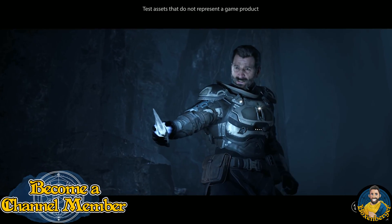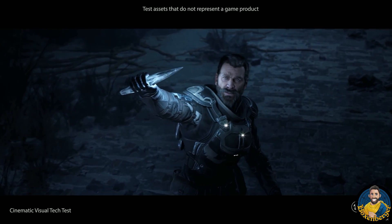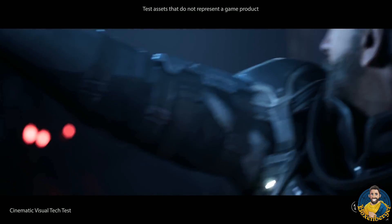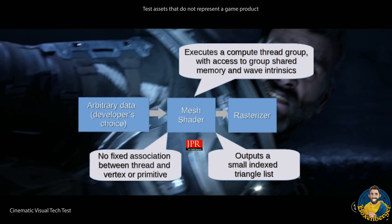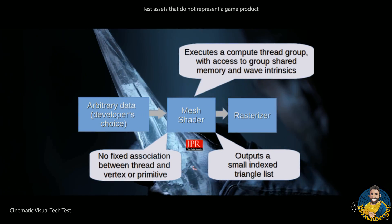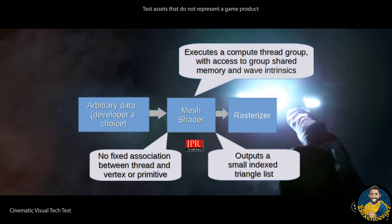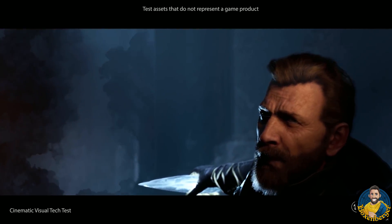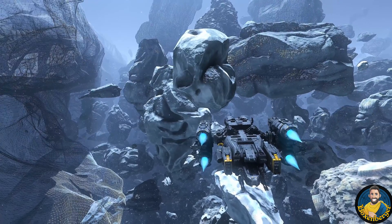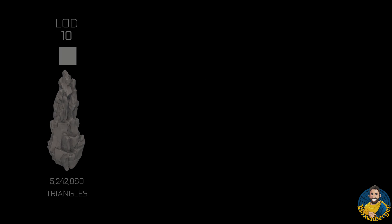When you listen to The Coalition talk about their latest tech demo running on Xbox Series X, they are very proud of the triangle count on their objects. In the rendering pipeline with mesh shaders, developers can bring the data of their choice to the mesh shaders, which can output triangles directly — a small index triangle list — that goes to the rasterizer, which is responsible for putting the image on screen. This simplifies how the image is rendered, freeing up a lot of resources and making the process far more efficient.